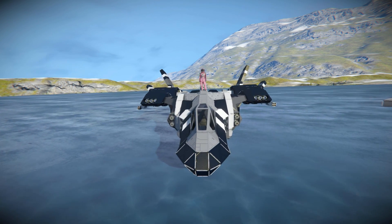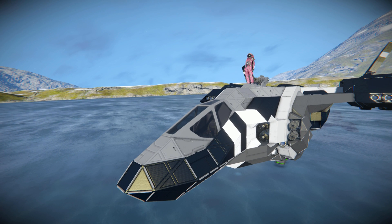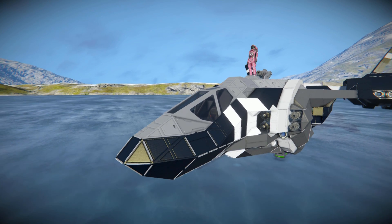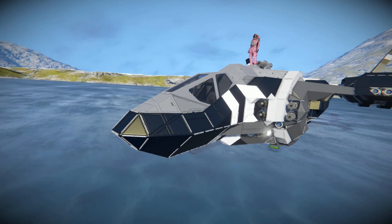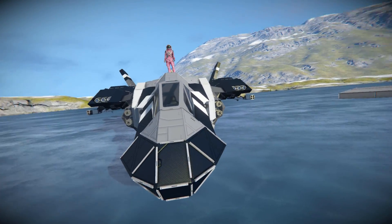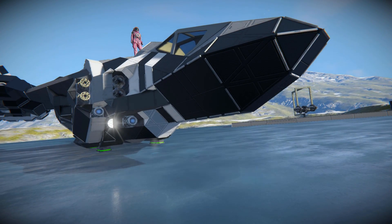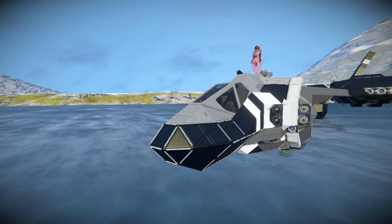Starting at the very front here, we of course have our fighter cockpit, which is always a very popular cockpit to use on a ship. That has been surrounded by some nice block work just to curve it all out, using some grey at the front, some dark blue, and some white all the way around the edges. It's a nice way of hiding that front nub part of the fighter cockpit without having to attach anything fancy on the front.